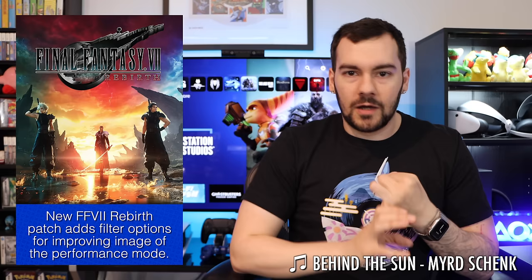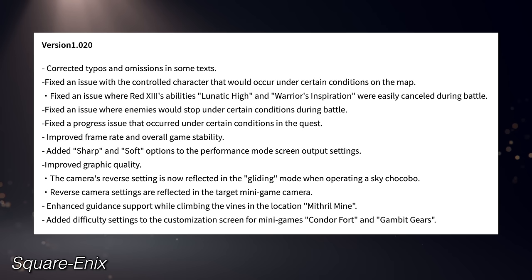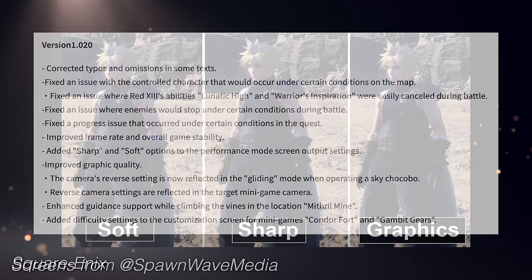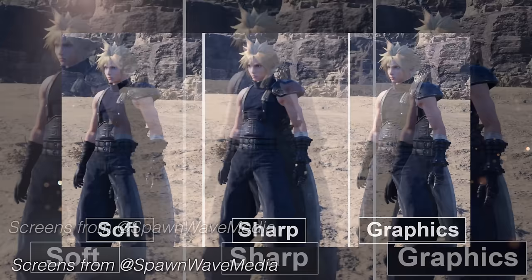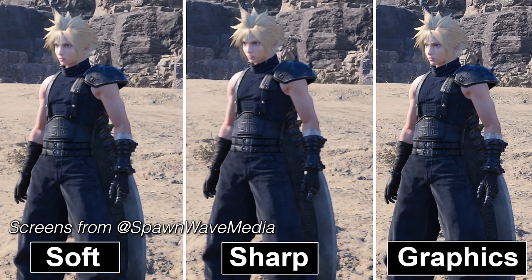Moving on to Final Fantasy VII Rebirth, where a new patch is now live on PSN. This addresses a number of bugs and issues — typos in text, certain omissions — things they're cleaning up in the post-launch era. There's also a new update addressing the image quality of the game, with sharp and soft filters now available in options. It seems more like a band-aid fix. The general blurriness with performance mode is probably where it's going to stay until we hope it gets proper PlayStation 5 Pro support down the road.